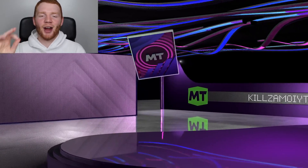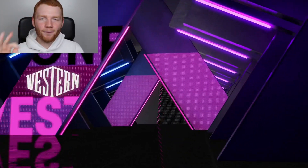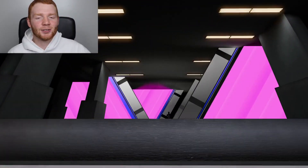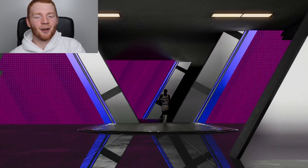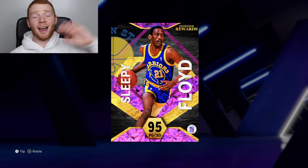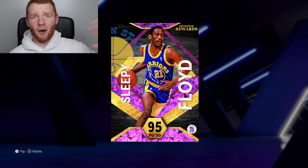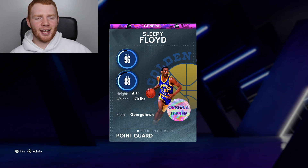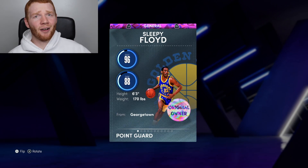It's time to flip it. Let's go through it and see Sleepy Floyd — our first pink diamond player. I'm one of the first people in the world to have this card for sure, and it feels good because it's going to be a beastly card to start the year. Sleepy Floyd, welcome to the team. Now it's time to check his stats. He's a 96 on offense, an 88 on defense, which is definitely good, and he's six foot three.